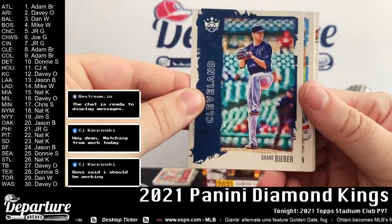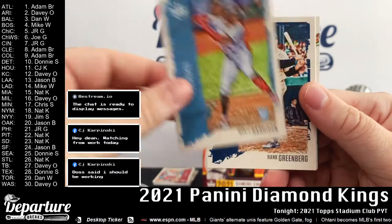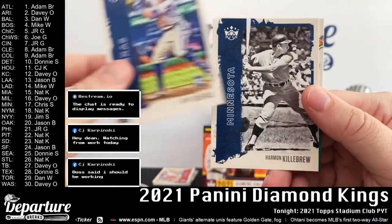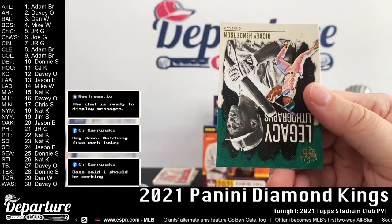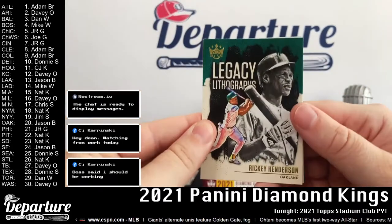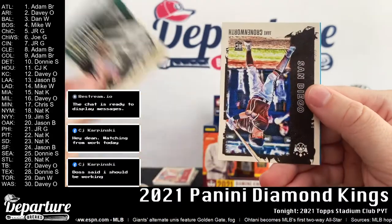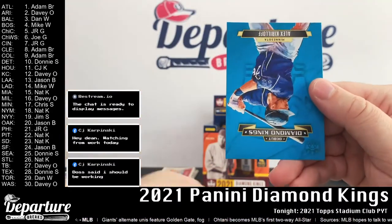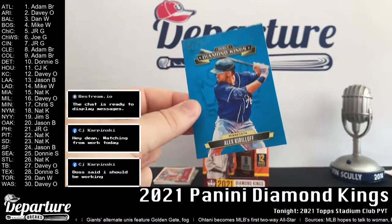Shane Beaver, Monte Harrison, Hank Greenberg, Leody Taveras, Harmon Killebrew — Legacy Lithographs — Ricky, Jake Cronenworth, and David Diamond Kings Alex Kiriloff.